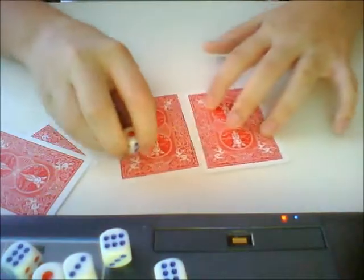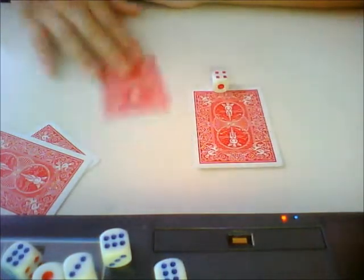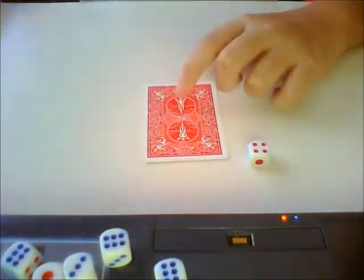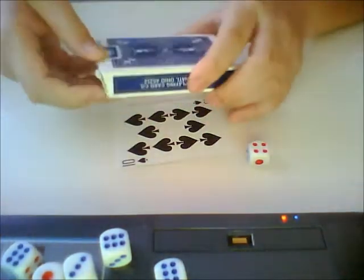Now we have 2 more cards. We're going to throw the dice again. So we're going to see what card we stop at. Remember, I have a prediction in this deck here. Let's see what this card is — it's a 10 of spades.